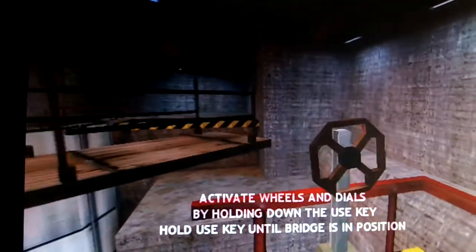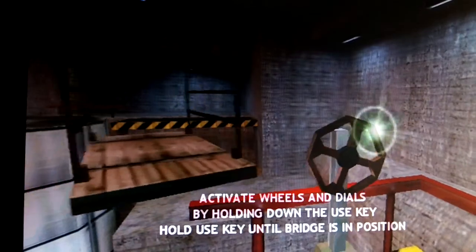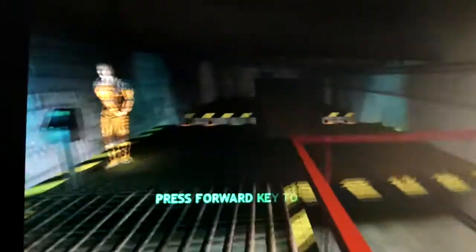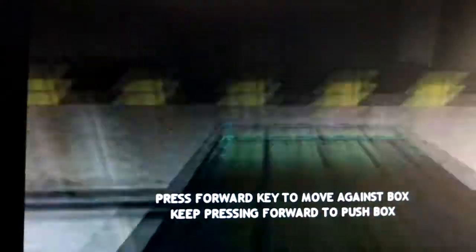To spin that bridge, walk up to the control wheel and press the use key. Sometimes you'll need to rely on more than just your suit to get you out of a tight place — try jumping this way. If you can't push the obstacle out of your way, you might try to pull it.